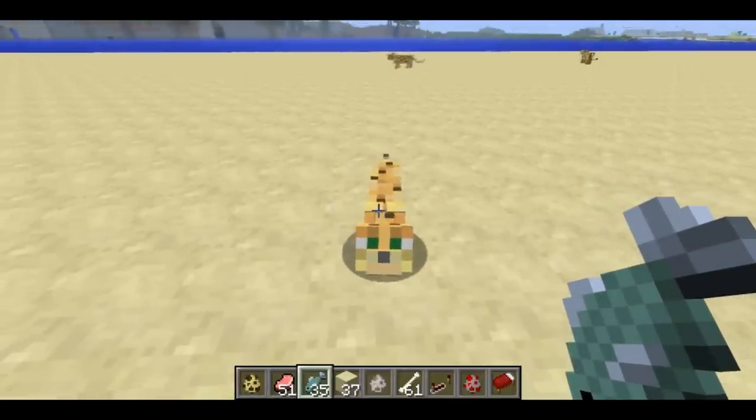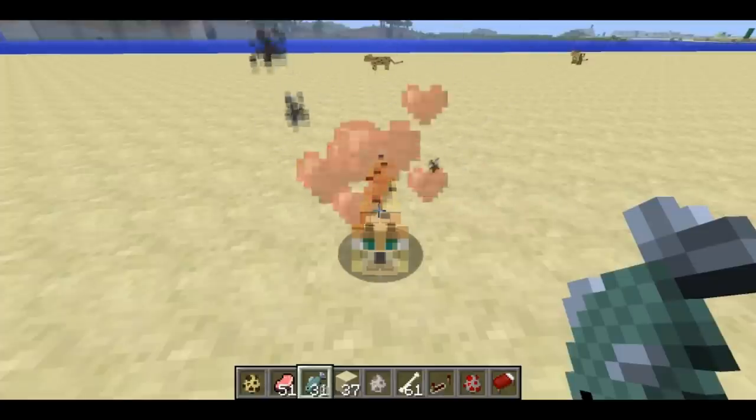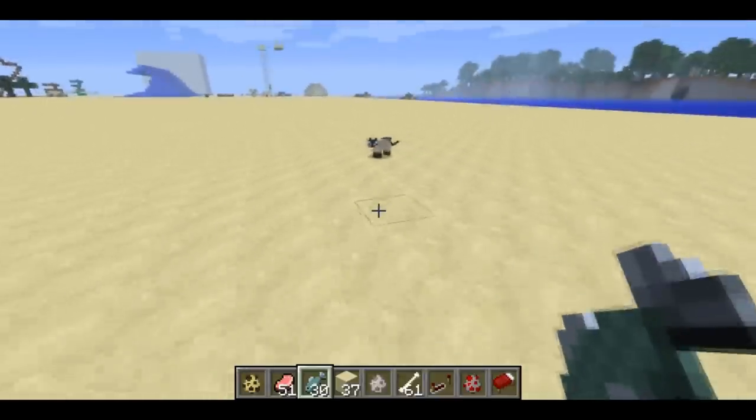Cats, if you're holding raw fish, they'll walk up to you. You can tame them by right-clicking the raw fish, feeding it to them, and you'll get it. They'll turn into a random color and become your pet cat, and they'll sort of follow you around.